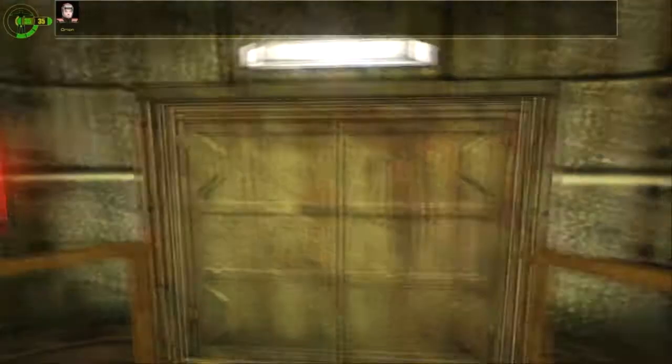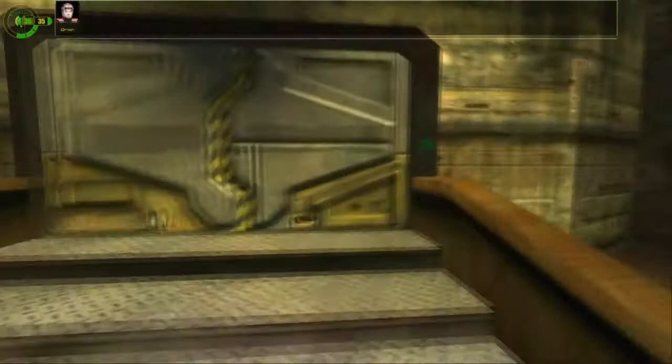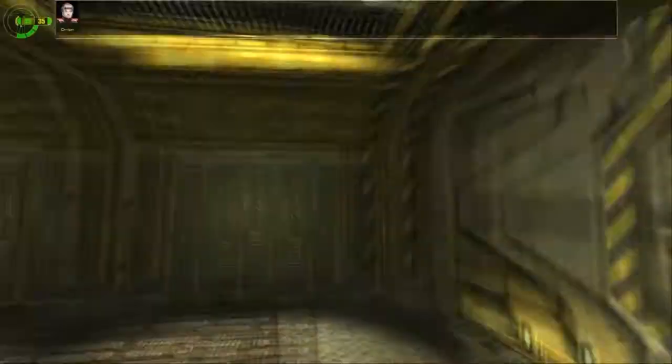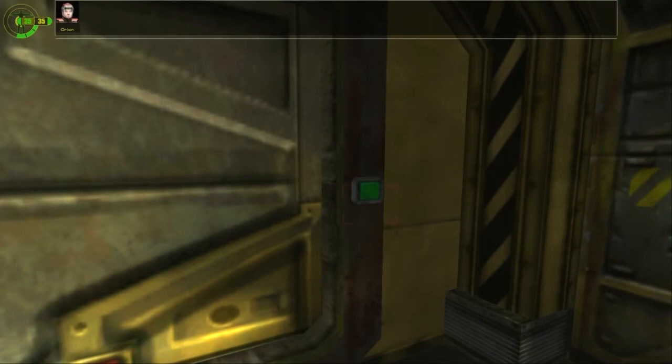Some doors open as you approach. Others, like this airlock door, require you to press a button to open. If the button doesn't work, the door's locked - you'll have to find the access card or control to unlock it. Keep an eye on your suit's gauges in the upper left corner of your HUD. The outer ring is your suit's integrity - if it gets to zero, you suffer damage when you're outside. The inner ring is your health; when it gets to zero, you're dead.